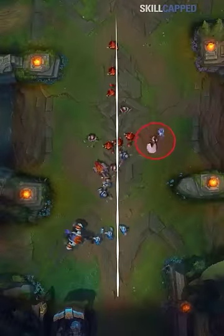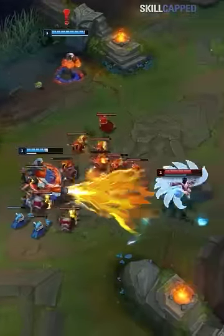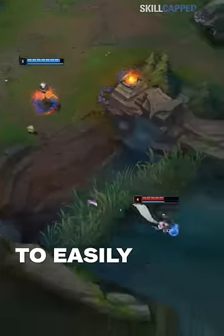Until you spot the enemy jungler, hug the side that you have this raptor ward on. This way, if you get ganked from the side without vision, you can simply run towards your warded side to easily escape.